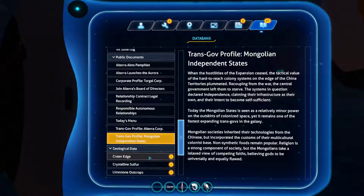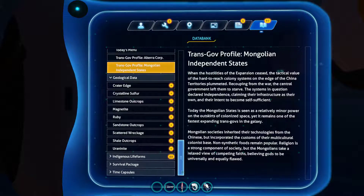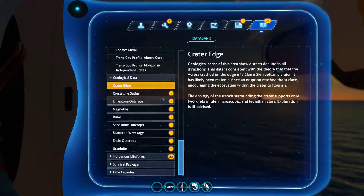Geological Data. Alright guys, I think we're going to do geological data and then we'll do all the life forms — maybe in the next video. My dad wants me to get off soon, so we're going to do geological data and that's pretty much it. Crater Edge: Geological scans of this area show a steep decline in all directions. This data is consistent with a theory that the Aurora crashed on the edge of a two-kilometer by two-kilometer volcanic crater. It has likely been millennia since eruption reached the surface, encouraging the ecosystem within the crater to flourish. The ecology surrounding the crater supports only two kinds of life: microscopic and Leviathan class. Exploration is ill-advised. Don't go to the crater — that's where the Aurora is — unless you're coming to the Aurora.